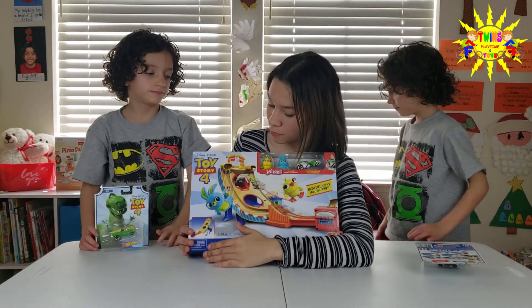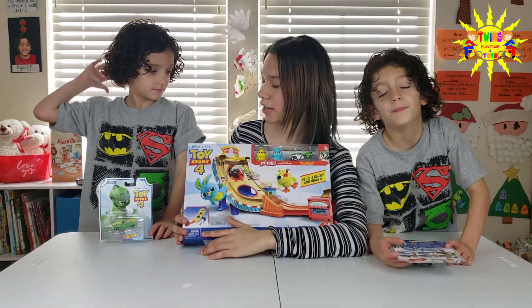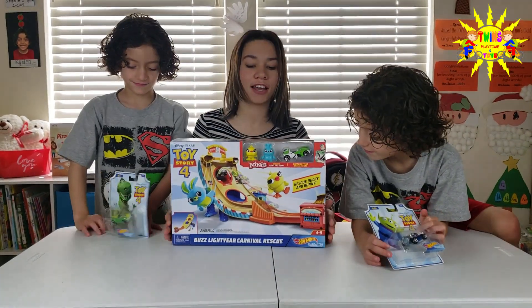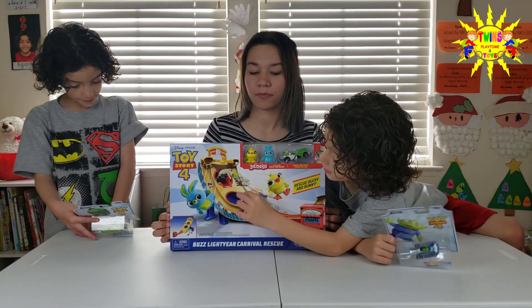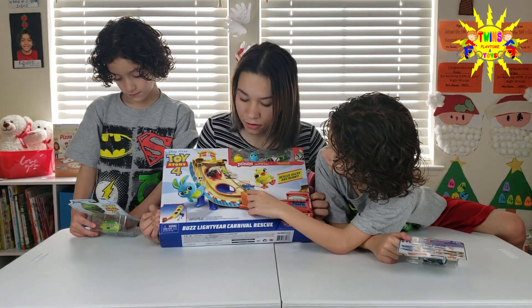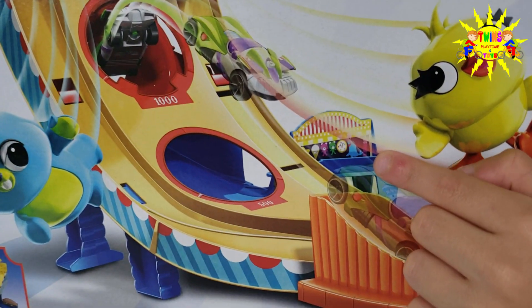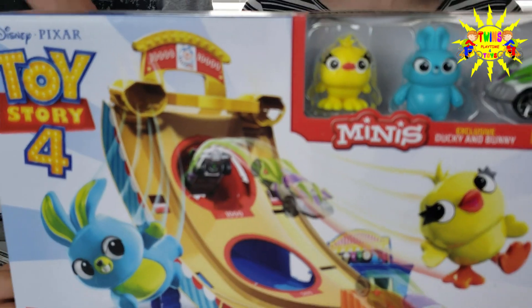The point is to rescue Bunny and Ducky, right? And what are you supposed to score — on the red or the blue? The red! So you're just separating — if you go to the blue you just go to the carnival but you don't rescue.